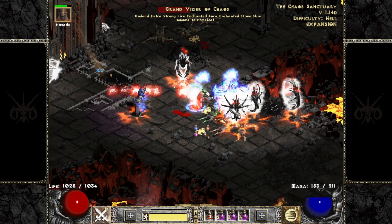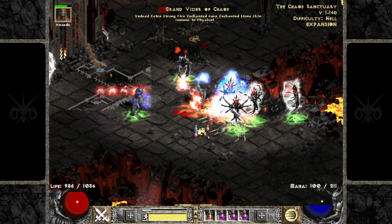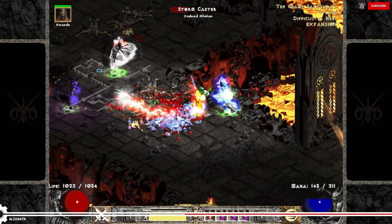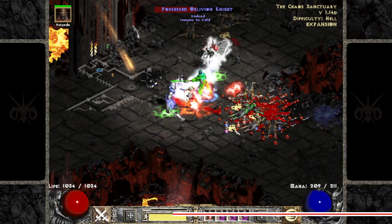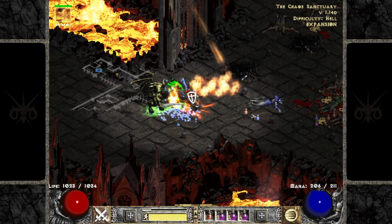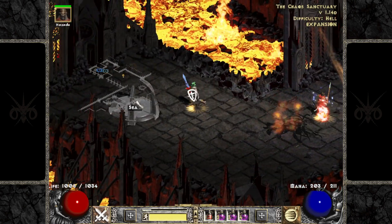In Diablo 2, while most of the information you need is fairly easy to get, there's still a decent amount of hidden information to be dug up. Today we're going to look at a handful of things Diablo 2 doesn't tell you about the Paladin and his skills. We'll start at the most well-known and move our way up to something that may change how you play your Paladin alongside Amazons.